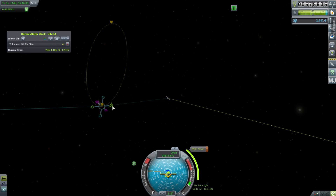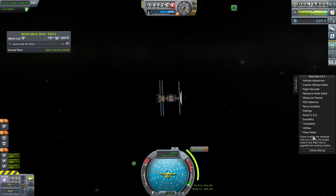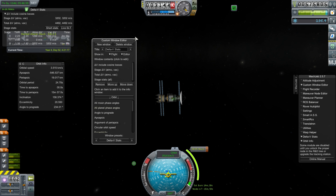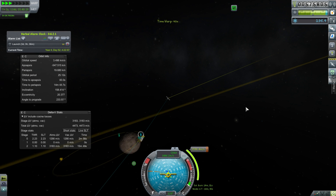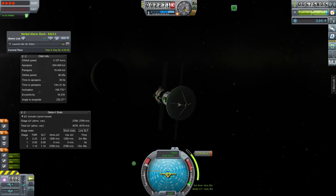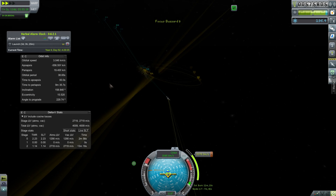Here we are at Moho and I'd like to make an apology - while recording the first bit of the Moho mission, which was basically an inclination change and the first part of the descent, my computer crashed to do some Windows 10 updates. So I lost a bit of that footage, but it was pretty much just using the second stage to do an inclination change right next to Moho and then doing some of the slowdown manoeuvre. Most of the video today will be focused on the Moho mission because we've got a lot of objectives there and it's quite tricky, mostly because of delta-V requirements.